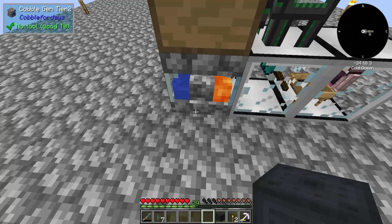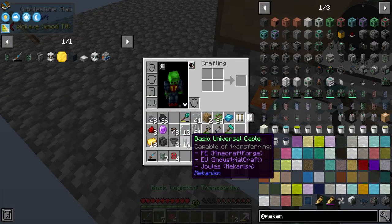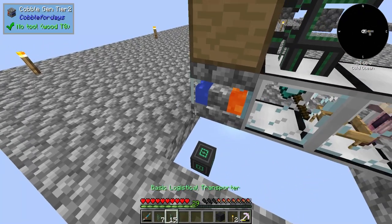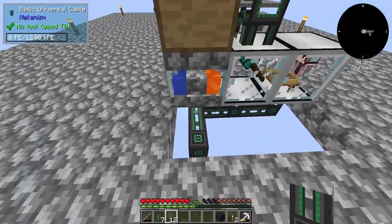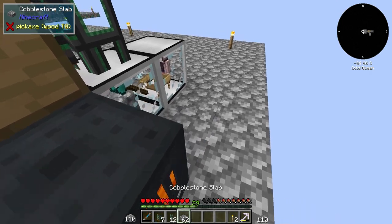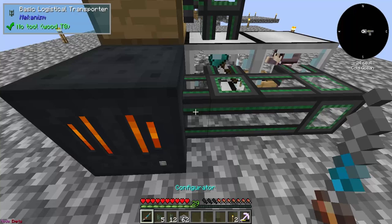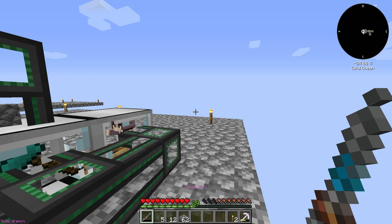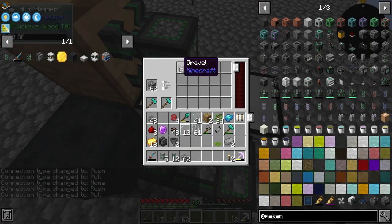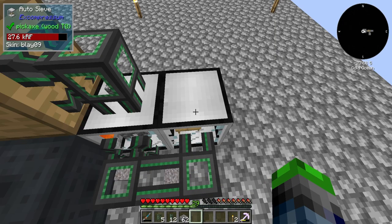Running power down below via cables under the slabs — you can't even see the power cables. We can pump items out the back and over via configurator. Configure the cable: click it three times to pull out. We need to put the mesh in the auto sieve — yes, that's it! Very exciting — we can set up a chest to the right to store everything.